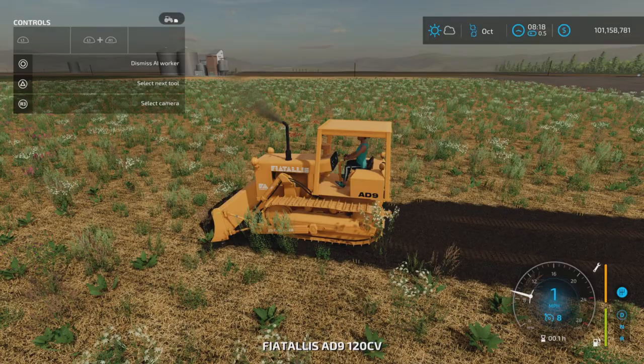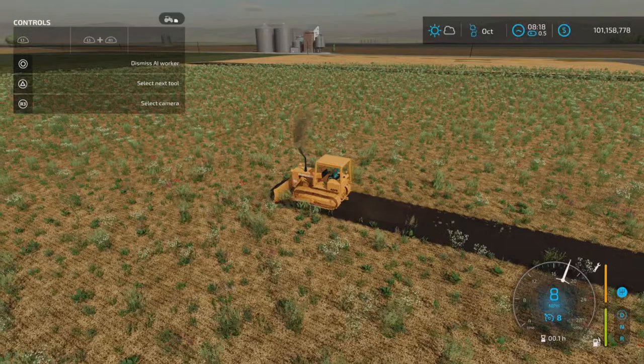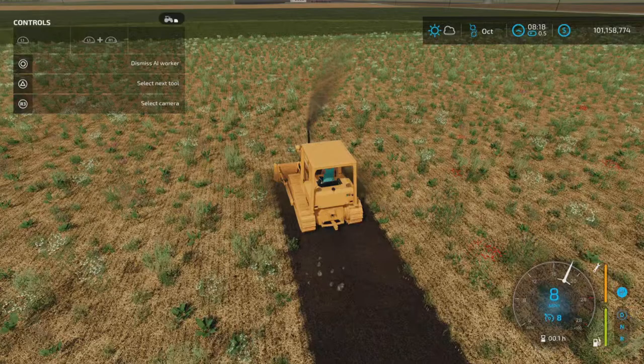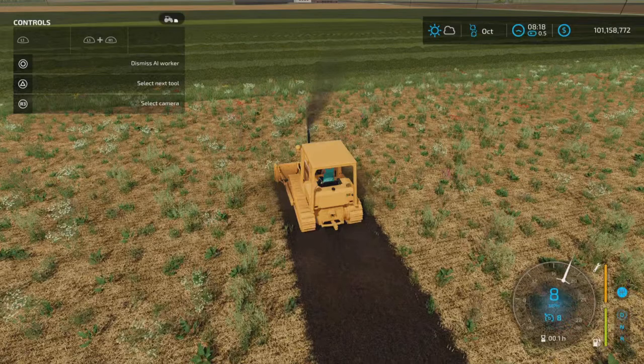If I get in here and hire a worker, the worker will go ahead and do that for me. The odd thing that happened when I set the worker off to test it — I bought the other one and made it a leveler, and this one all of a sudden went crazy and wouldn't cultivate anymore. Just beware that if you have more than one they may conflict with the leveling and cultivation feature. Let's watch him turn around at the end here because that's where it screwed up last time.